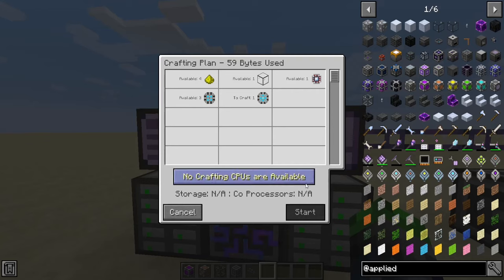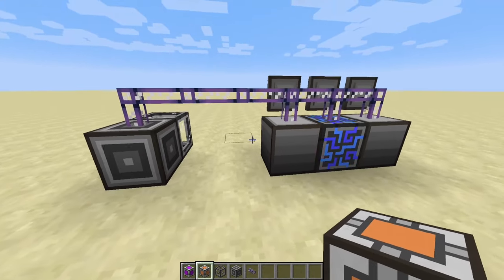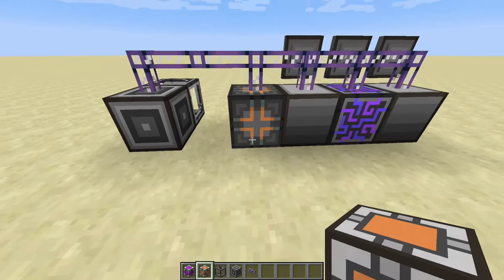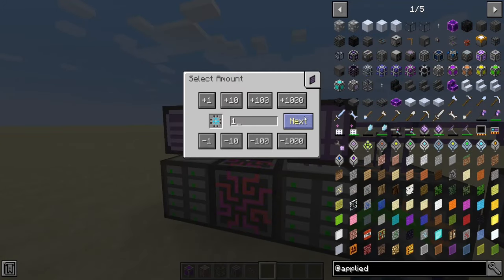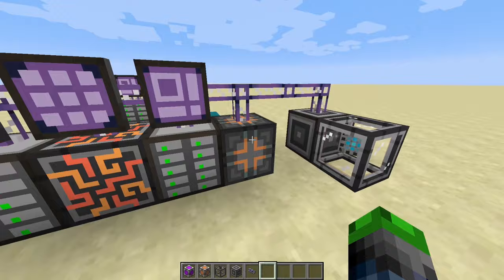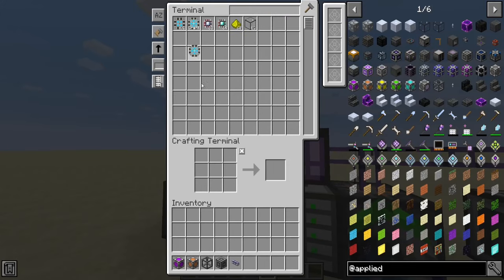It's not going to allow us to start crafting because we don't have any crafting processors. Over here are the crafting processors — we need to attach these to our network like this. Now we'll be able to actually craft one of those. It'll store the information for crafting, craft it up here, and then spit it back into our system. And now we have a 64K.